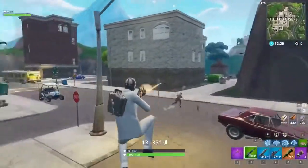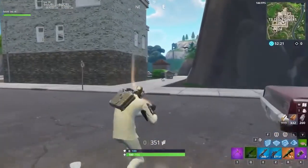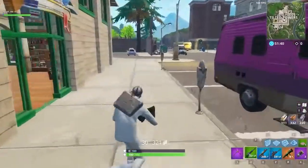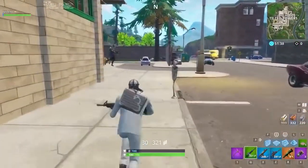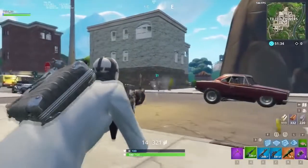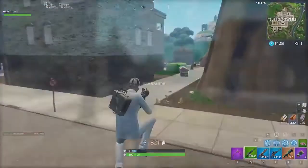All too often, you will see players start spraying the second they see someone on their screen, and they miss all of their bullets because they lost focus on aiming. Force yourself to aim before you shoot. It sounds cheesy, but actively remembering to move your crosshair on top of your target before clicking will go a very long way in increasing the amount of shots you hit.